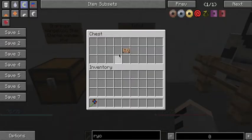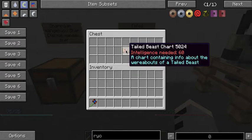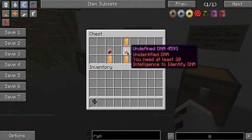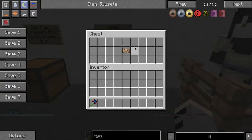To get a Tailed Beast, you need to find a jungle temple — there is a very small chance it will contain a Tailed Beast chart. As mentioned, you will need 100 intelligence or identifying it could fail. Once you get it, it gives you coordinates. Go to those coordinates, where a Tailed Beast should be. Fight and kill it. You will also need 500 Medical skill to implant it — any lower and there is a high chance of failure.